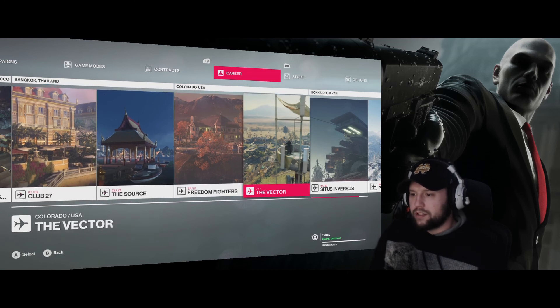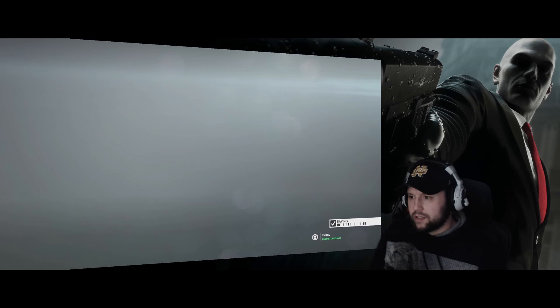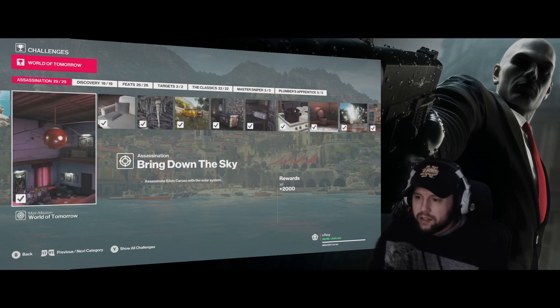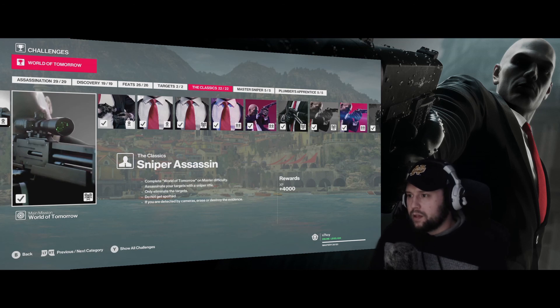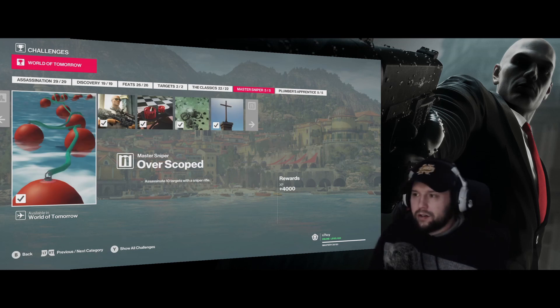Looking at the number of challenges - if I go into Sapienza, all of these things, like assassinate Silvio with the solar system - it's a small challenge but you do have to go in and do it. When there's 29 of these things, that's a significant amount of time. The categories are assassination, discovery, feats, and the classics - silent assassins, no evidence, sniper assassins. Challenge packs fall under challenges too, and you can probably knock each one out in an hour or two - but that's an hour or two I've already spent.